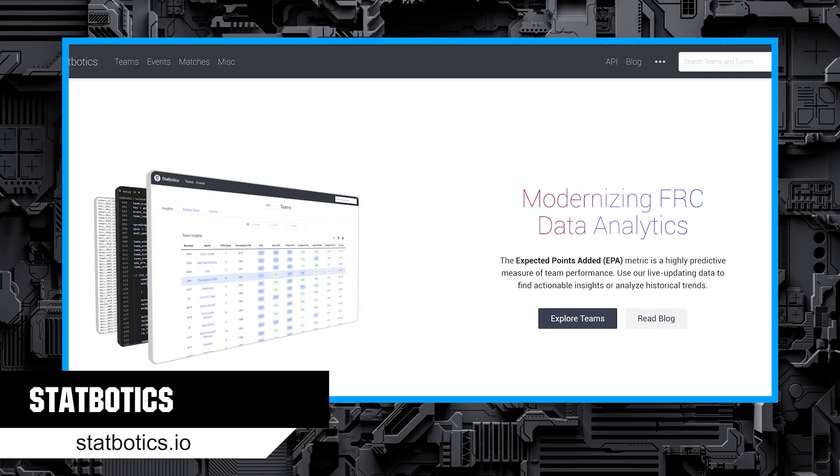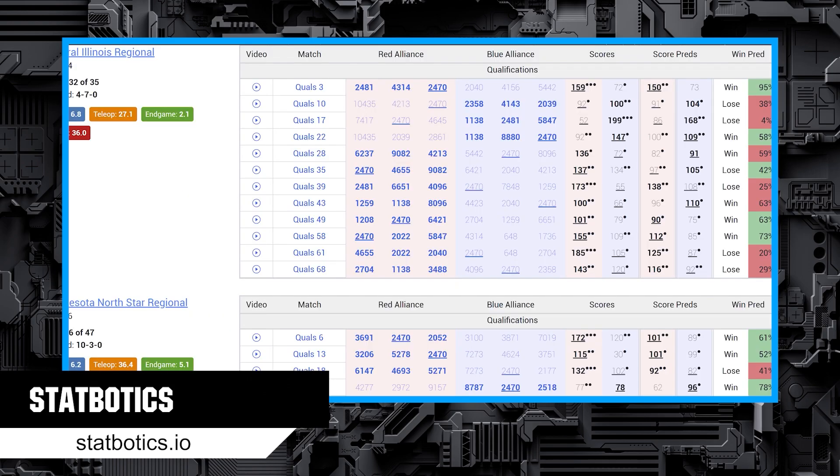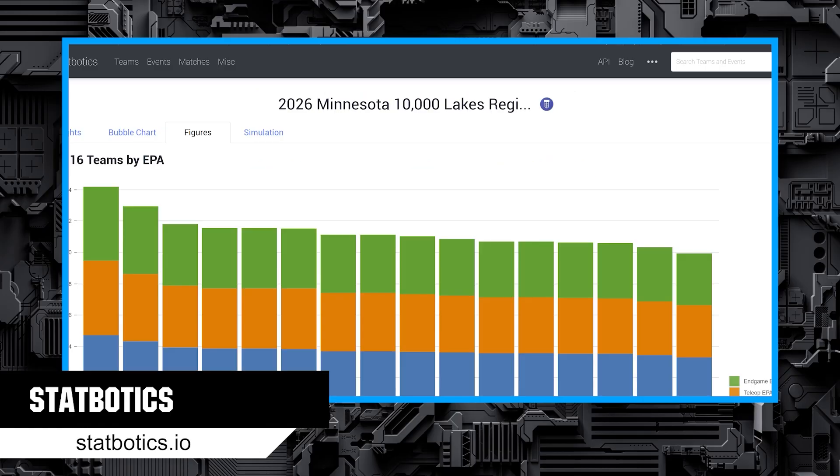Statbotics is for the stat nerds — similar to the Blue Alliance in viewing teams, matches, and events, but this one gives a lot more cool statistics about robot performance that can be a useful addition to strategy planning and scouting.